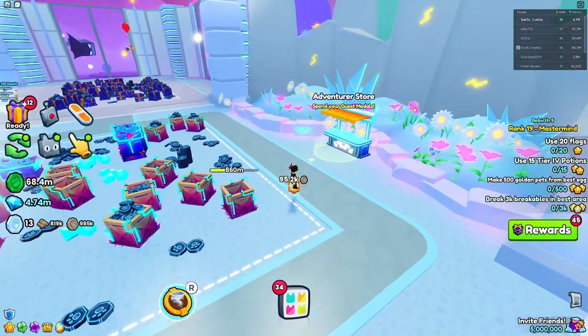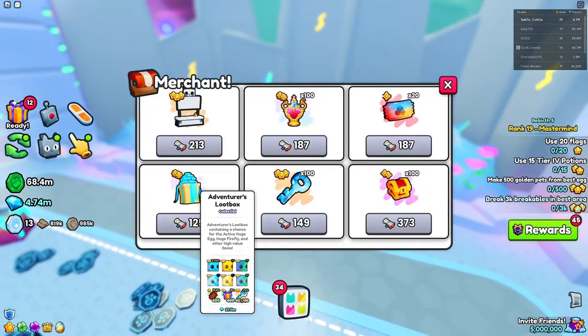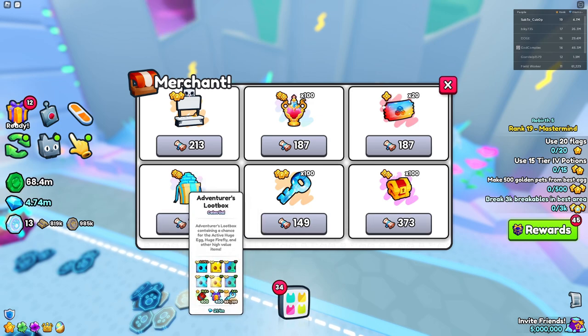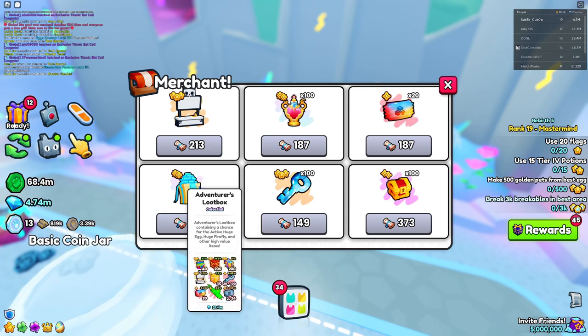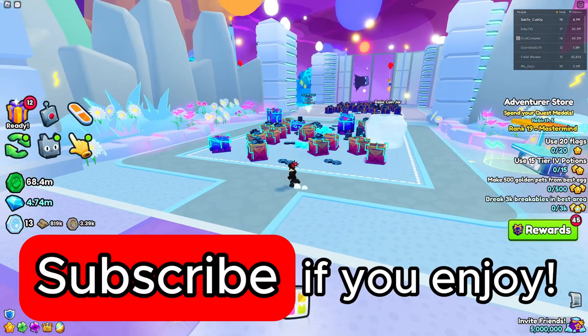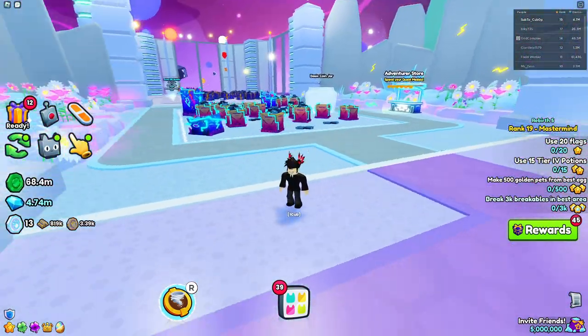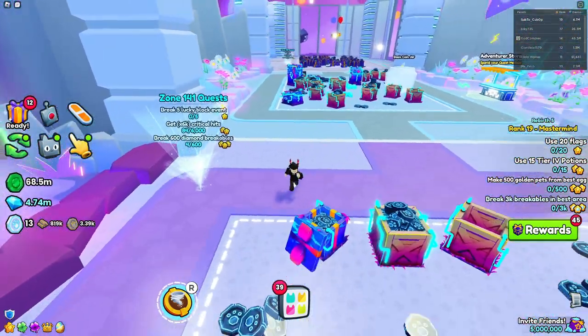The first way is actually going to be the adventure loot box — it's like a present and you can find it in the adventure store. If you go in here, there you go, we've got the adventure loot box, and it can contain an active huge egg. You can see it's right over here and it's a 0.175 percent chance, so you pretty much have a 0.4 percent chance of actually getting a huge from that, because the active huge is considered a huge.